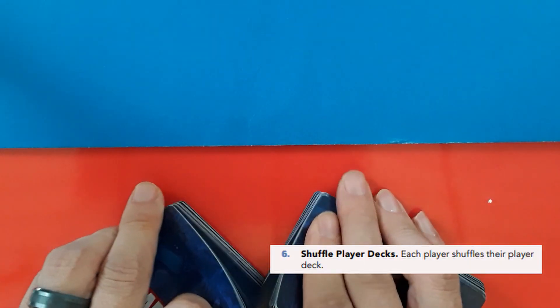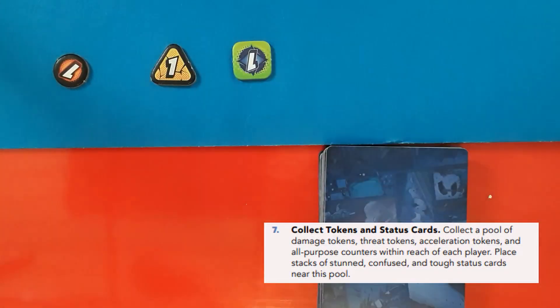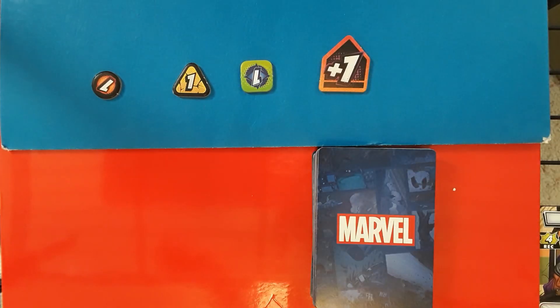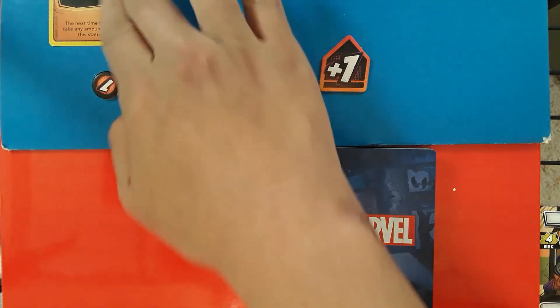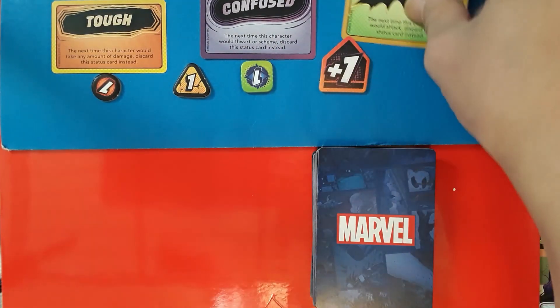Now shuffle your player deck. Next, set aside the tokens that are needed during gameplay. This should include damage counters, threat counters, all-purpose counters, and acceleration tokens. This should also include the status cards: the tough status card, the defuse status card, and the stun status card.